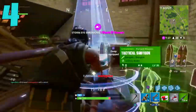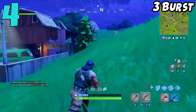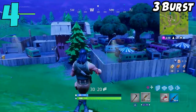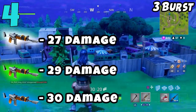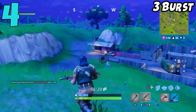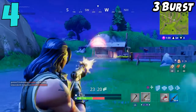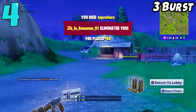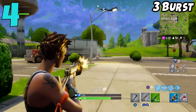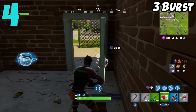Coming in at the number 4 spot on my list, we have the Burst Assault Rifle, and it might trigger some of you that I put this gun on this list, but I just do not like this weapon. Every time I use it, I always feel like I'm at such a big disadvantage. Now this gun has three versions: the common, the uncommon, and the rare. For the uncommon and common versions, these guns are all over the place on the map, and whenever I'm using them I always feel slow and sluggish. If I do not get that first burst hit, I feel like I've given my position away and I'm most likely going to lose the gunfight because the other guy's got the M16.